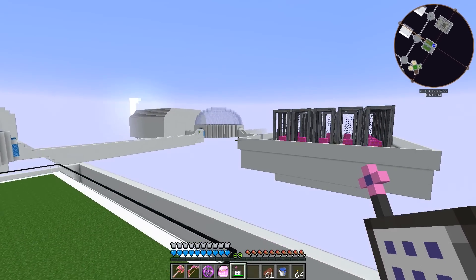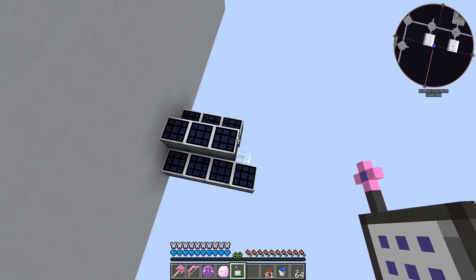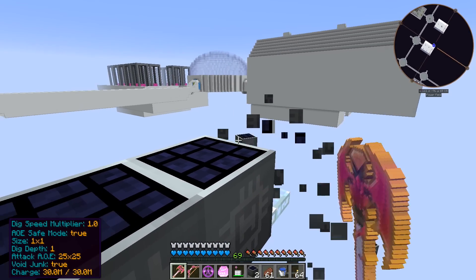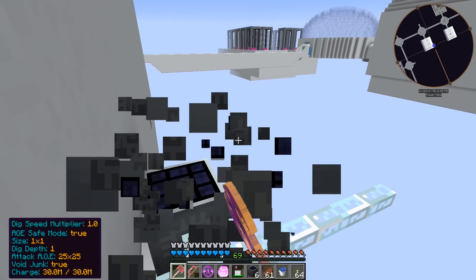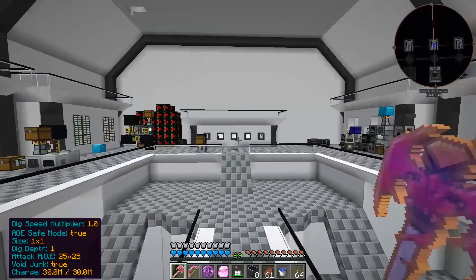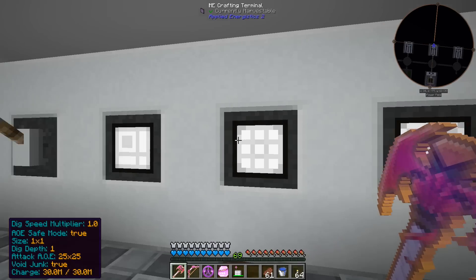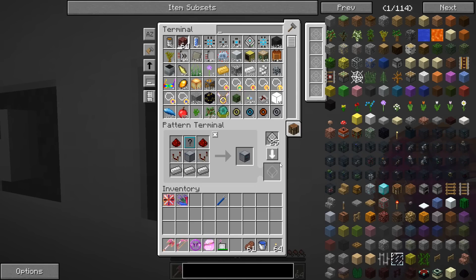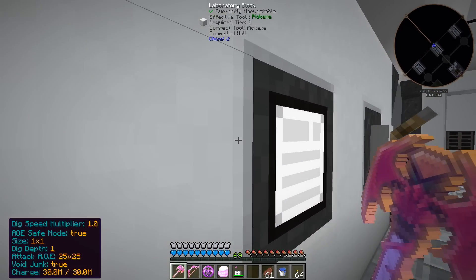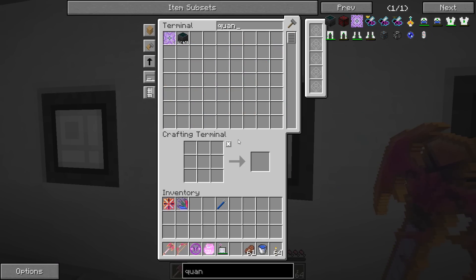Let's go ahead and craft the quantum core. I'm not really sure how this all works or what's so different about combining everything into one block, but let's find out. We need eight ultimate hybrid solar panels — one, two, three, four, five, six, seven, and grab this one as the eighth. Now let's craft the quantum solar panel. Wait, I never made the recipe pattern for the quantum — better do that first.